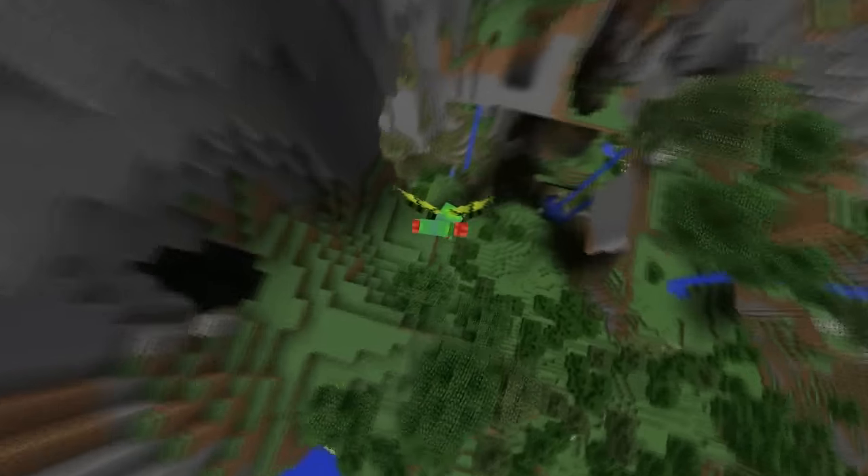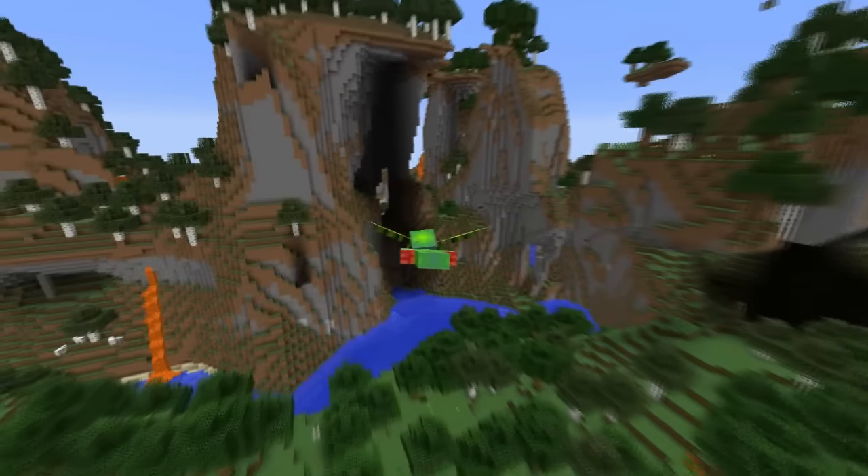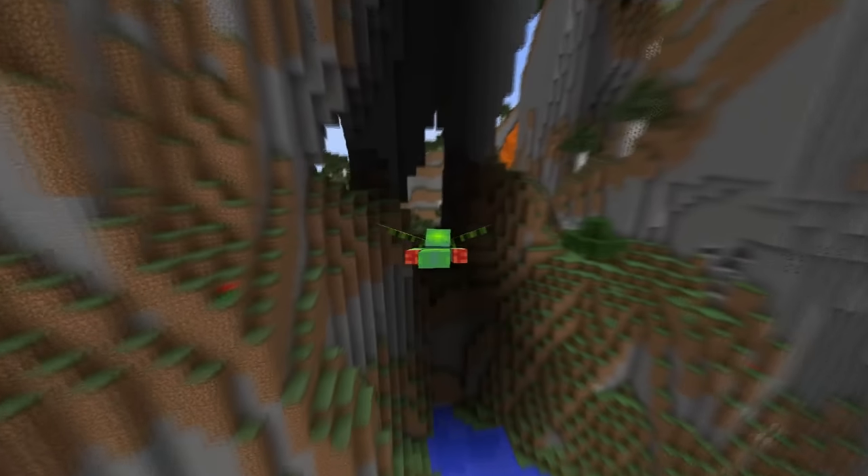Probably my favorite thing to do with these Elytra wings would be to generate an amplified world. This one's crazy — let's go ahead and take a look.